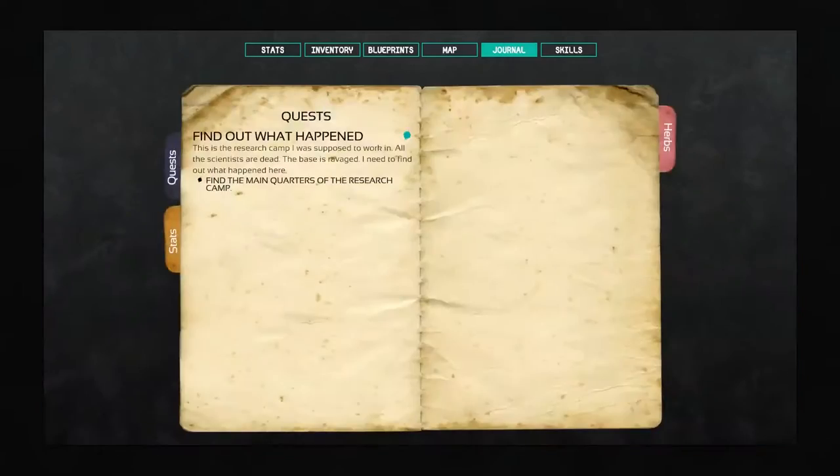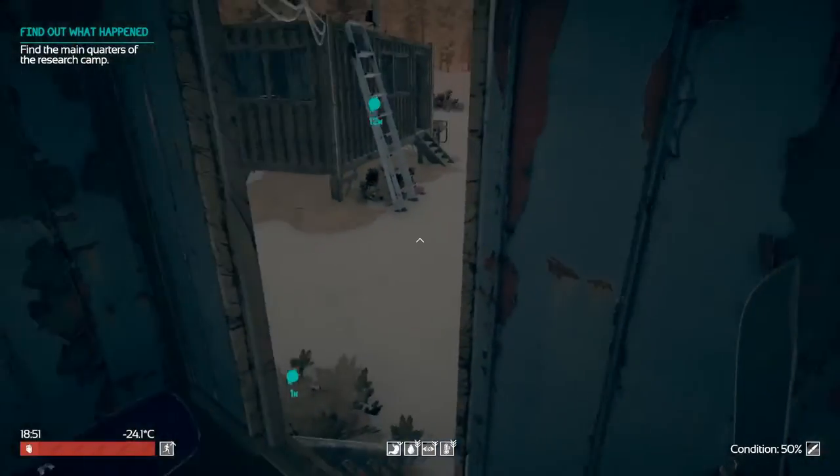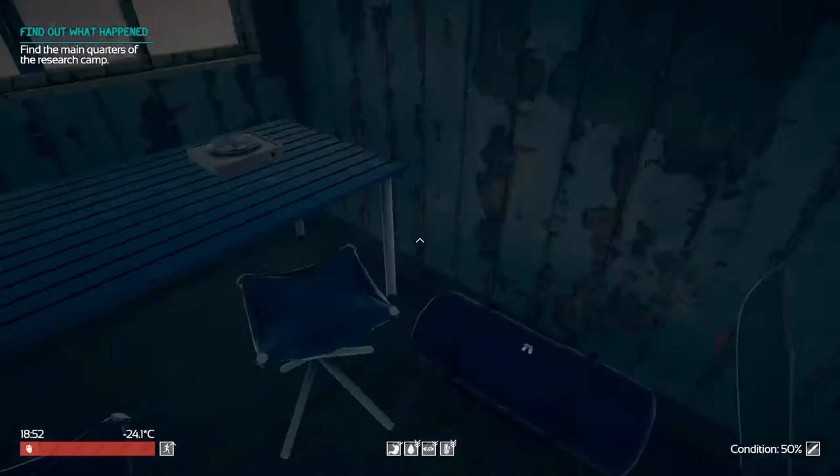Now, journal entry — find the main quarters of the research camp. I'm assuming that is where we are now. Maybe we just completed that. Maybe this is the main quarters.